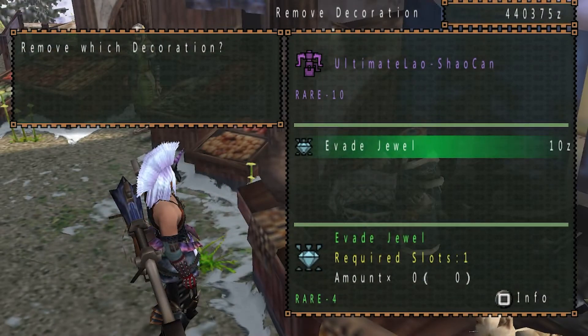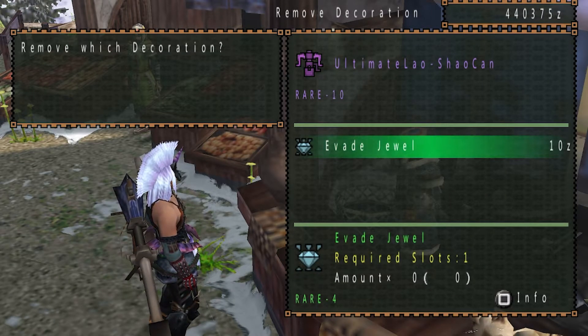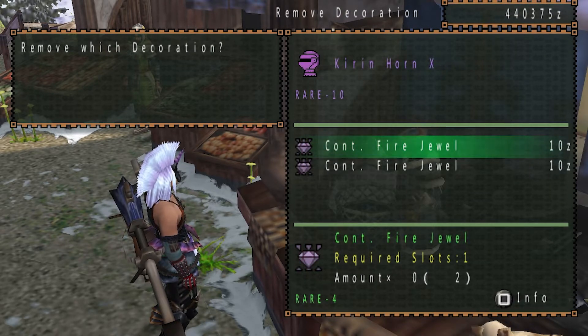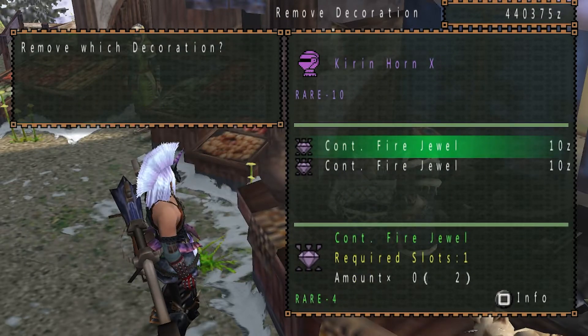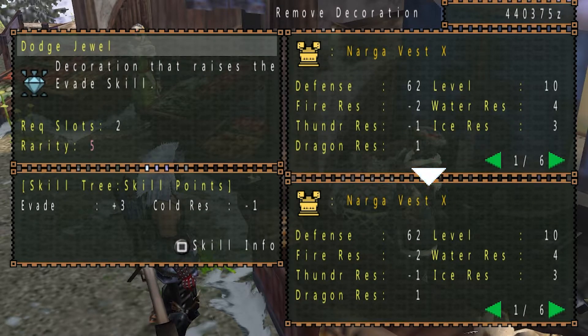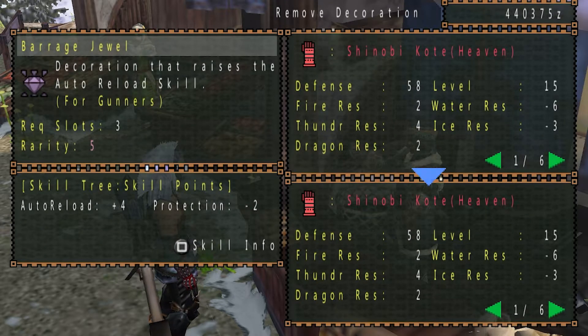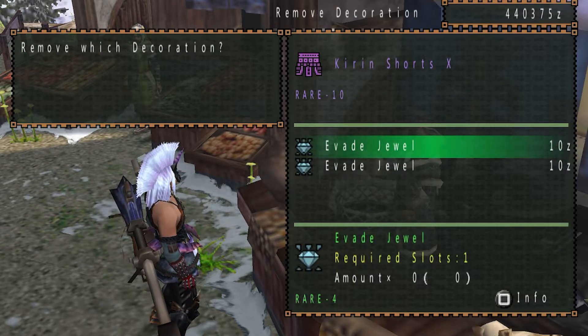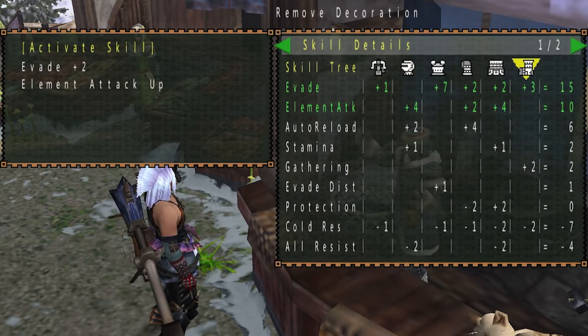Now let's take a look at the decorations. I have an evade deco on the Ultimate Lao Shan Cannon. On the helmet I have 2 continuous firing — that's the auto reload decos — just the normal 1 slot. On the chest I have a dodge jewel, which is a 2 slot evade deco. On the arms I have the barrage jewel, which is a 3 slot auto reload decoration. For the waist I have 2 more evade jewels that are also just 1 slots. And finally for the legs I have another 3 slot auto reload decoration.